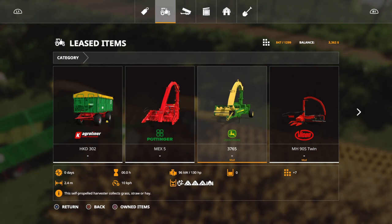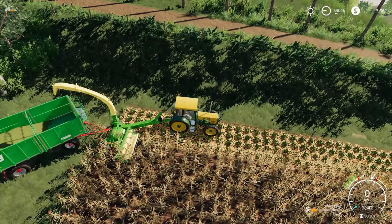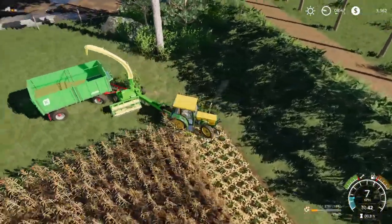Grass, silage - this self-propelled harvester collects grass and straw. This machine... ha! You should have really read the manual. So this is just a collector and not a harvester. It's not cutting anything here - it's supposed to collect material from the ground.